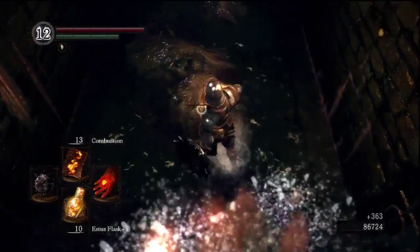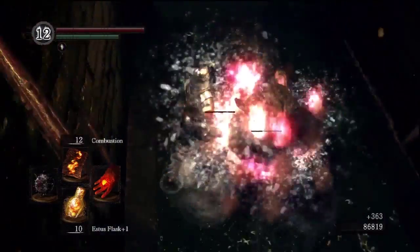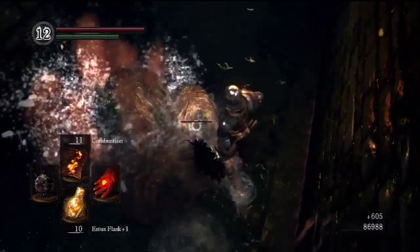So even having 1 holding humanity helps tremendously with your item discovery rate. This effect is capped at 10 humanity.